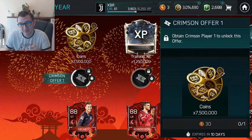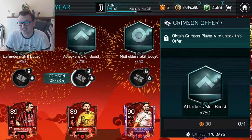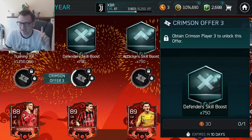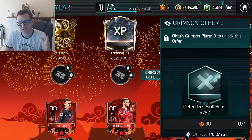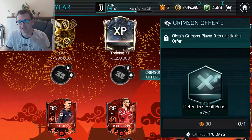With 7.5 million coins you can get about 1400 skill boosts - almost double the guaranteed skill boosts in those offers - which is just insane and not worth it. Do not pick those offers. So if you're 100% free to play, choose either the first offer or the second offer depending on what fits you best: no coins - choose the coin offer; have coins but need XP - choose the second offer.